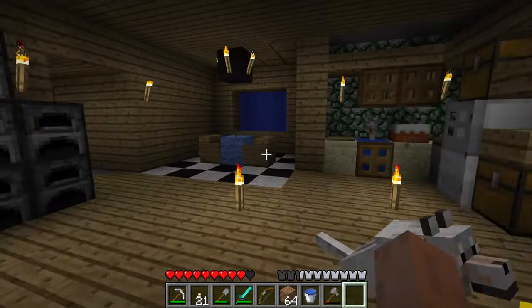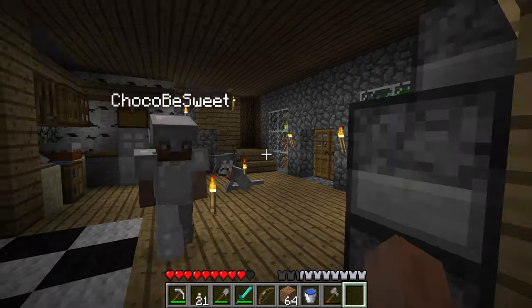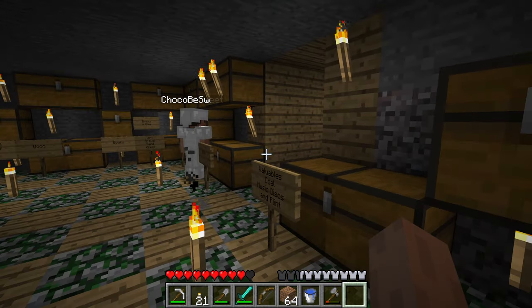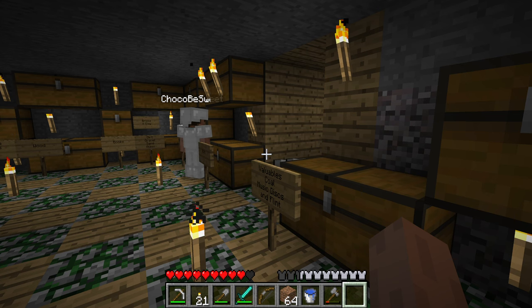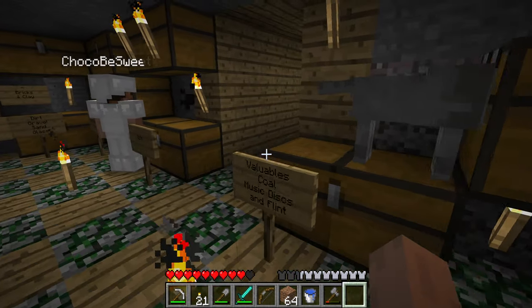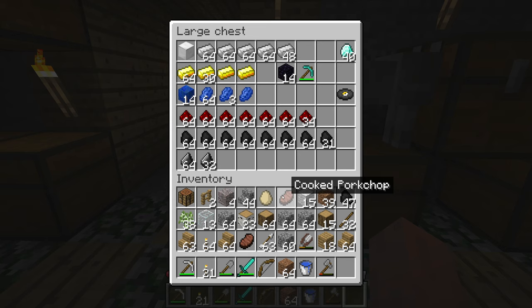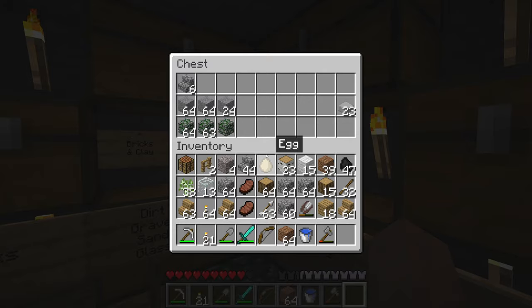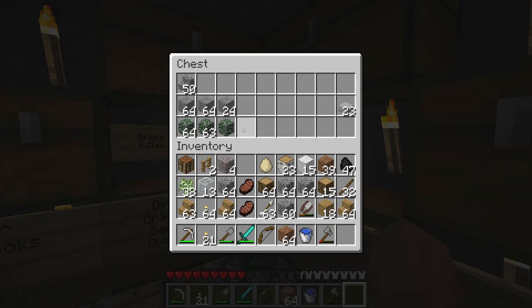Alright halos, welcome back! We are back in Minecraft Beta 1.7.3 with xgirl doing another run today. She has a whole bunch of cobble, dirt, food, and arrows ready to go.